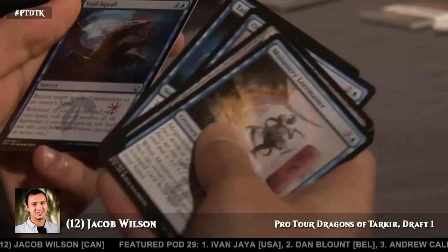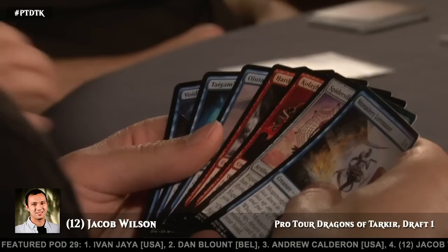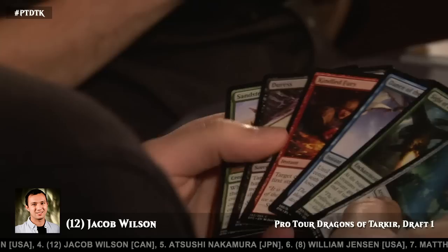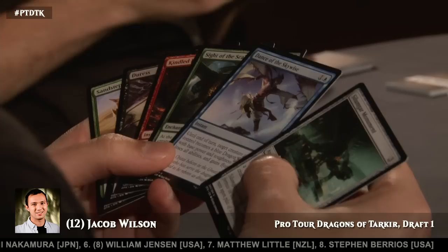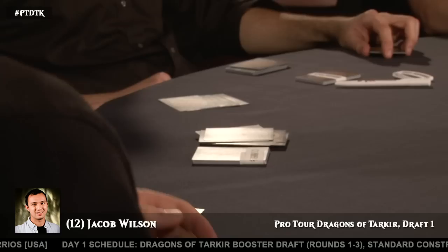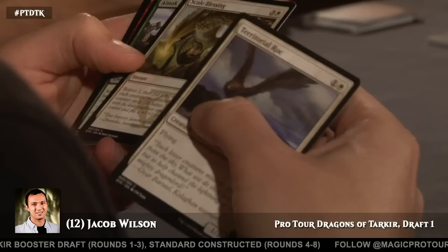Lots of blue cards, though not even too good. Monastery Loremaster is solid — the first one is something you're pretty keen to pick up. It's a Megamorph; fills the curve. If the game goes long, the ability can kick in. There is a version of the blue-white deck that's happy to get an Ojitai's Breath there, but Jacob doesn't really have that version. I think it's the version that takes the Gadul Lurker instead of Enduring Victory and takes the Lightwalker. You can build an aggressive blue-white deck, but you have to get everything to come together just right.